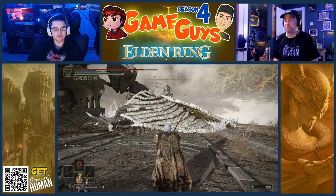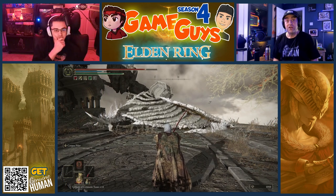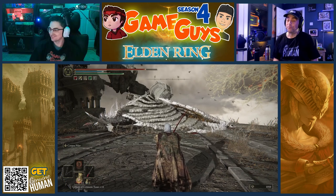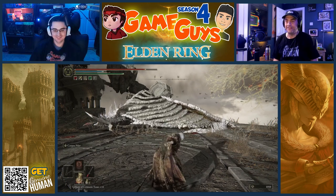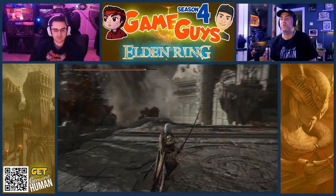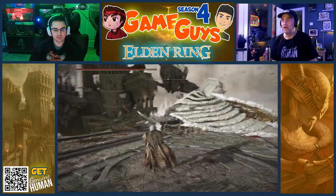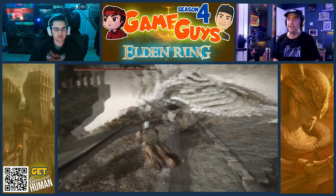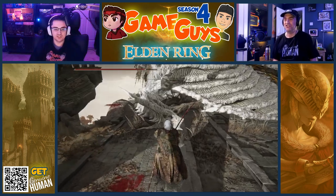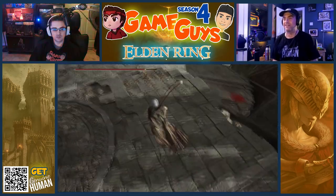That might be a dragon — this might not be the correct spot then. Want to fight a dragon? Can I get it? No, I can't do my horse. If that's not what we're here to do — what are we here to do? Let's go back. We're looking for Alexander, Warrior Jar. We did talk to him — Juicy. His head was right there. I hate dragons.